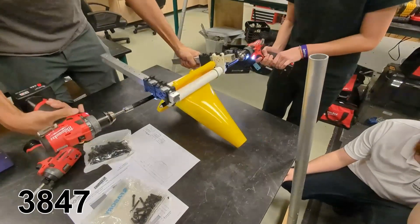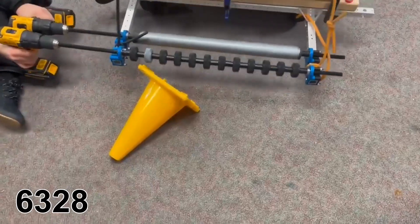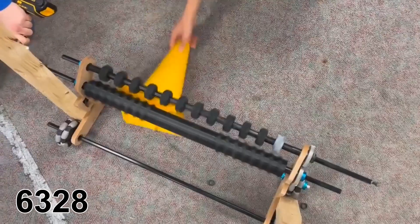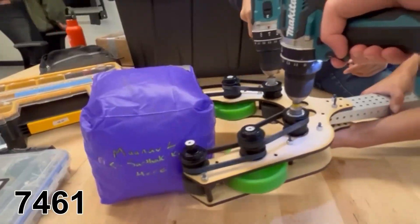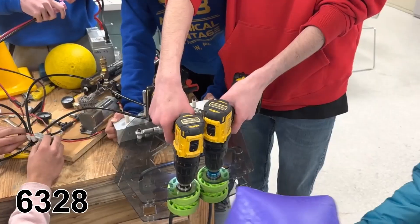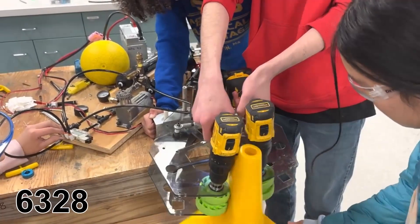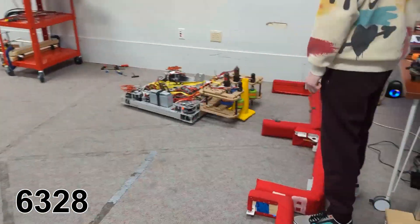Additionally, several teams have developed flange grabbers that use two rollers placed closely together to grab knocked over cones on the ground by the flange. Another common approach we have seen teams take is a claw-style intake that utilizes one or multiple sets of wheels to intake both the cone and the cube.